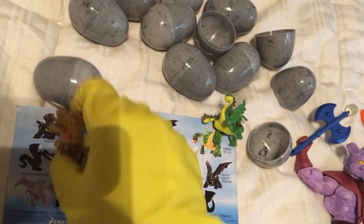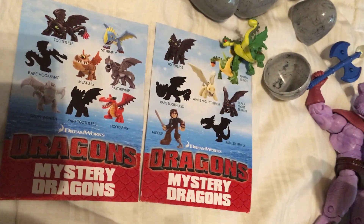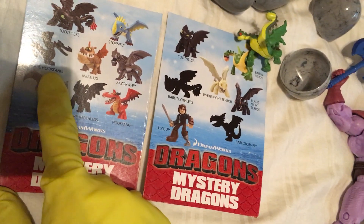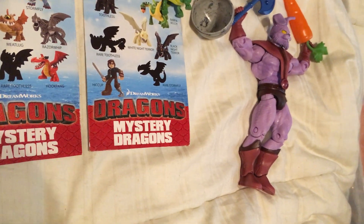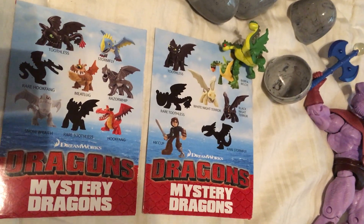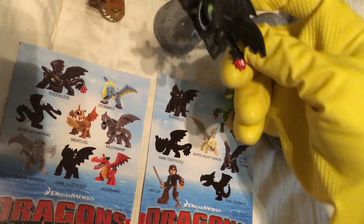As you can see, look at this checklist. They have some chase versions, which they don't even show you what they are — like the rare hook thing, I don't know what that is, I think it's gonna be translucent. Spoiler alert, that's one of the ones we don't have. The rare Toothless, I think, is gold. We also don't have that. But let's see what we do have.